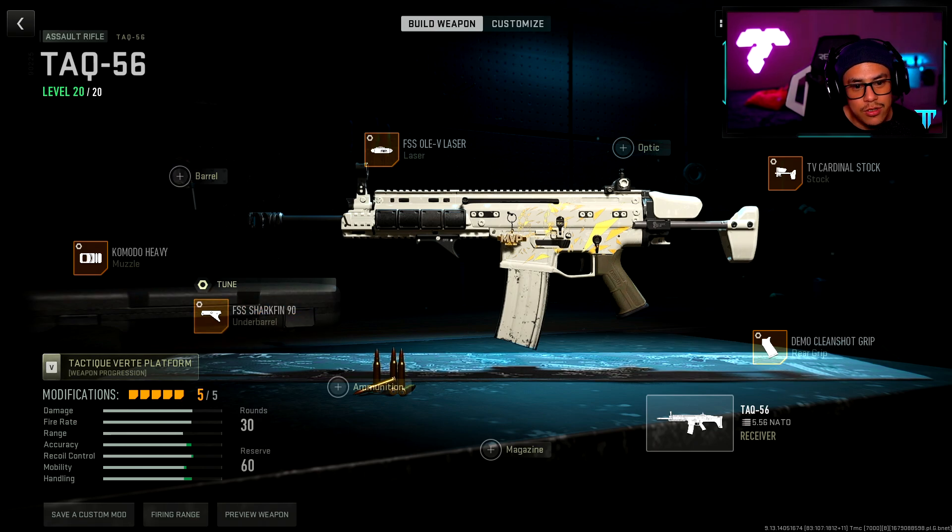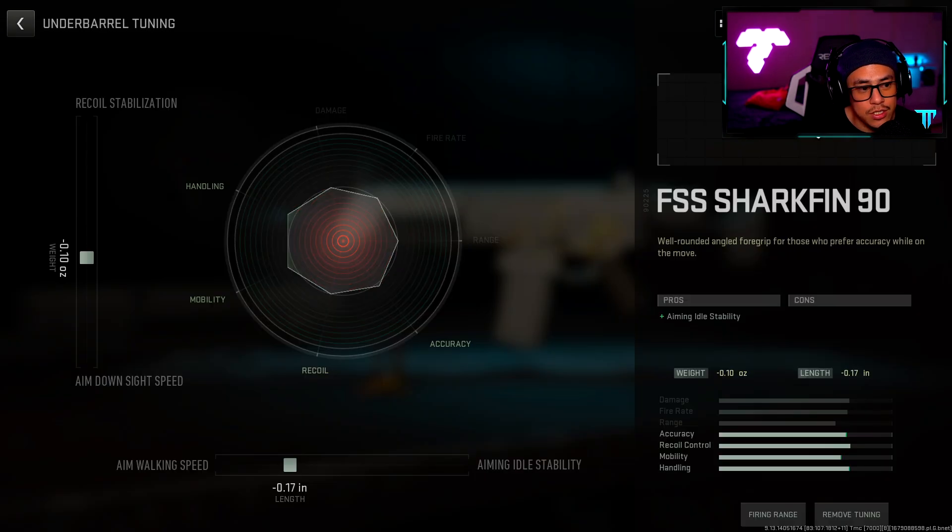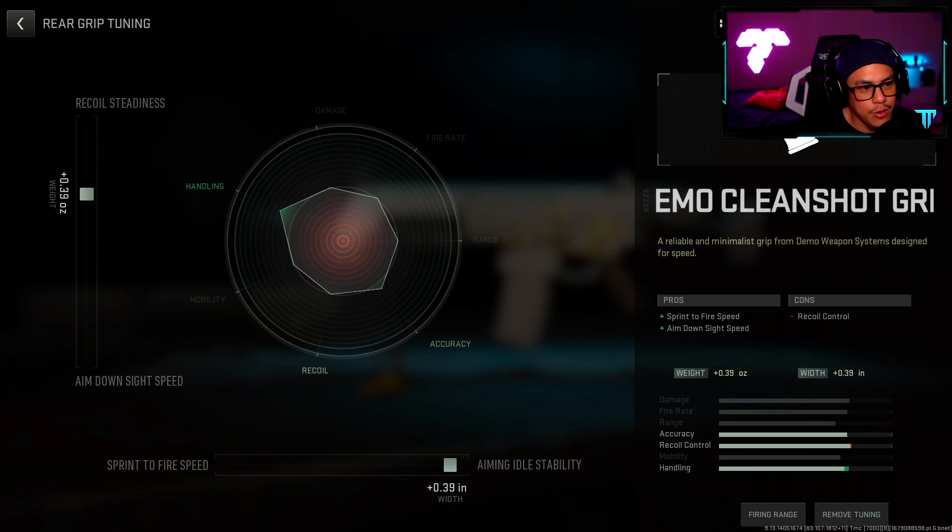The main reason I'm using the FSS Shark Fin 9.0 for multiplayer is that I figured let's try to keep our aim down sight as fast as we possibly can — this is multiplayer, it's a lot faster paced, there's a lot more people to deal with. This can actually still be effective in multiplayer, and the only reason people use it in ranked play is because it's literally a free attachment with zero cons to it. However, in multiplayer we can actually tune it. I went with 0.10 towards recoil stabilization and 0.17 towards aim walking speed. For the rear grip, we have the Demo Clean Shot grip, and for tuning I went with 0.39 towards recoil steadiness and 0.39 towards aiming auto stability.